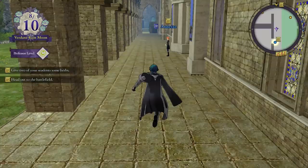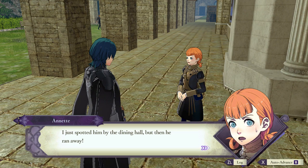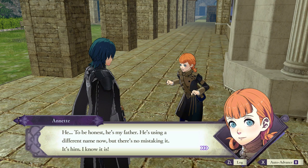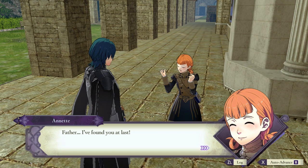Hey, there's Annette. Professor, did you happen to see that man I was looking for earlier? I just spotted him by the dining hall, but then he ran away. He's my father — he's using a different name now, but there's no mistaking it. It's him. Father, I found you at last. Poor Annette. So his real name is Gustav, then.